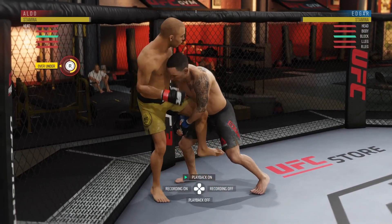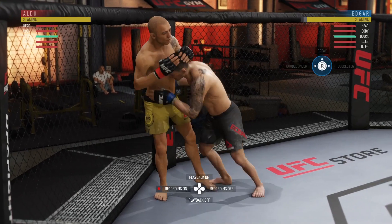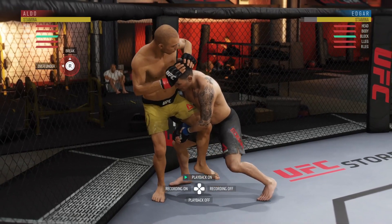So you see this — when you see Aldo fishing for underhooks here, wherever that over-under transition is, that is where you have to deny the double under from the single leg transition.